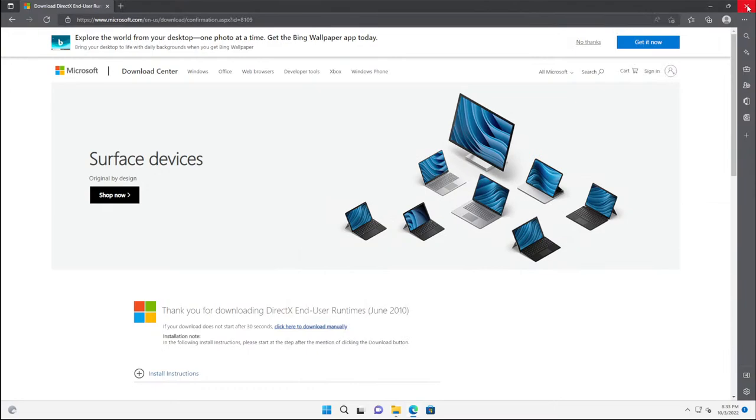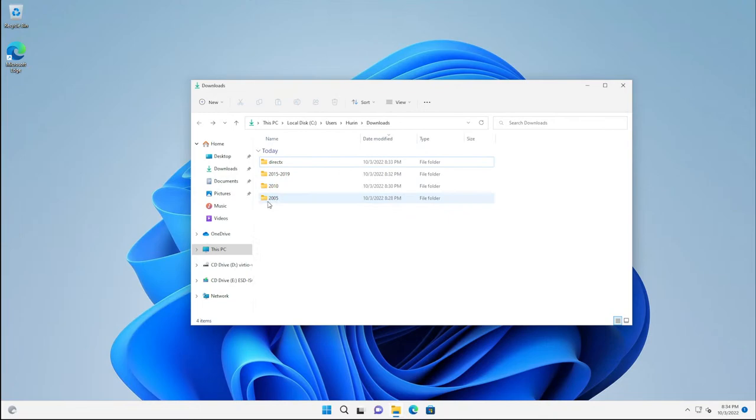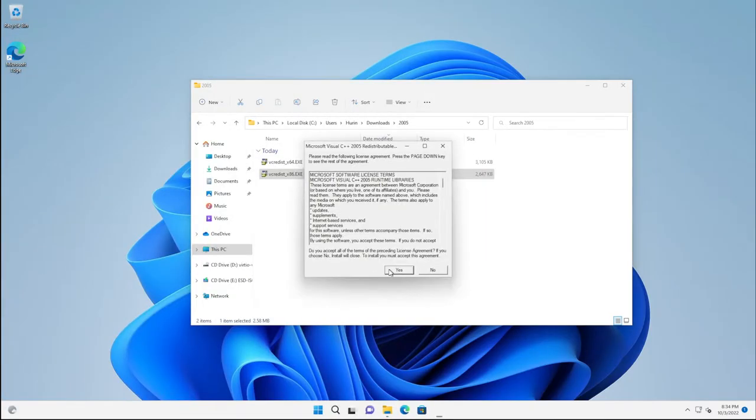Move the DirectX file into a 'DirectX' folder. That's everything LOTRO needs as prerequisites for a successful install. Close the browser and start installing these. Begin with the 2005 folder — it doesn't matter what order you do them in, but you do want both x86 and x64, because LOTRO still installs both 32-bit and 64-bit components. Right-click and run each installer as administrator.